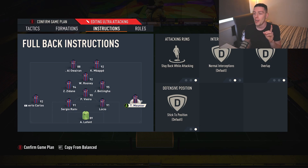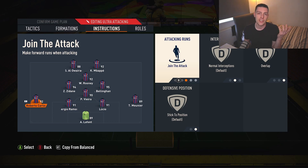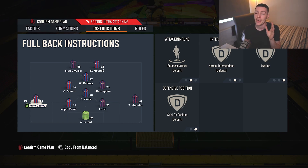Fullbacks: I have one fullback on Stay Back While Attacking with Overlap, just in case I want to toggle him forward. Up, left, up, right to hug the touchline — it increases the width and stretches your opposition. Roberto Carlos is probably my best attacking fullback — he's on Balance and Overlap. Don't set it to Join the Attack because he might not come back. On Balance they get forward enough, and he really helps stretch play down the left-hand side.